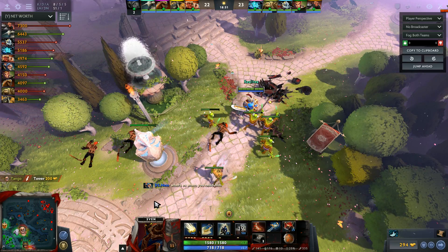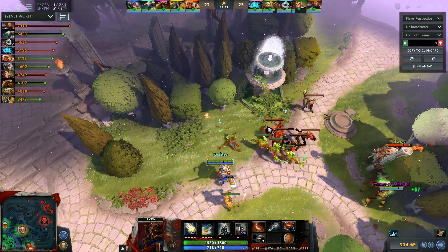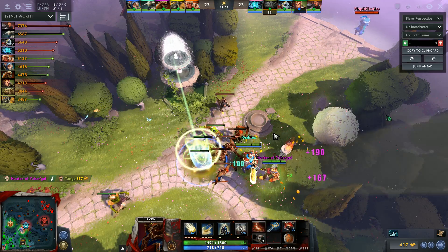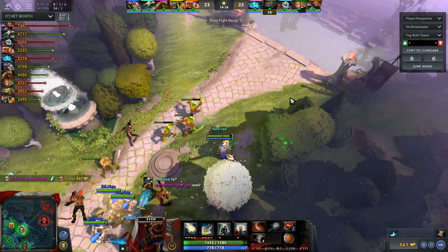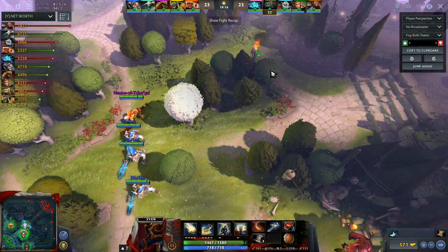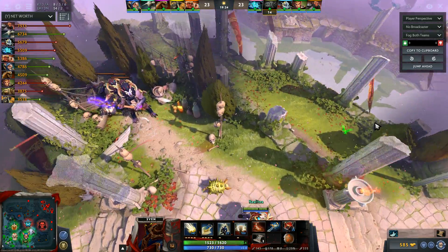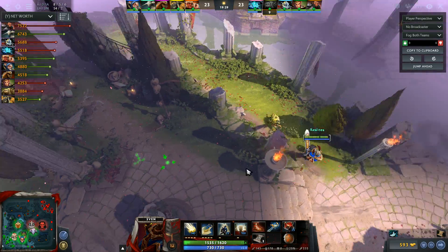Mask of Madness — again your item choice doesn't give you too much mobility. Blink Dagger is pretty much key, crucial on your hero. Either go Blink Dagger, or go Shadow Blade — both do a similar thing: they reposition you and allow you to position yourself perfectly so that you can initiate at a time and place of your choosing. Every single teamfight so far has been at the enemy's choosing, because you can't move anywhere.